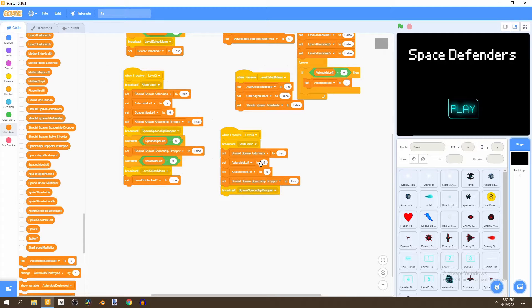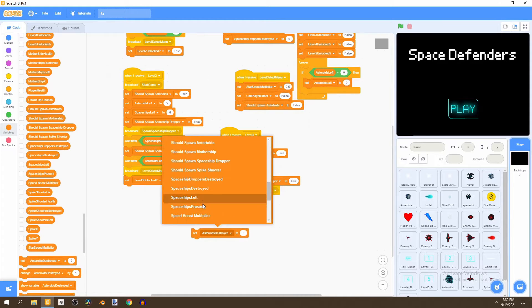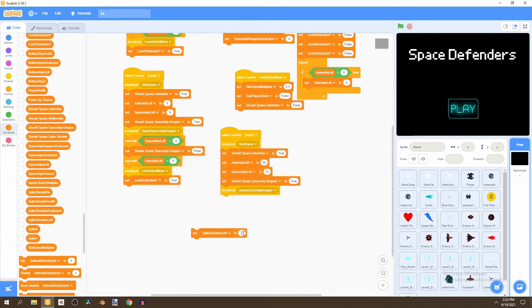We'd want to change asteroids left — set this to 20, set spaceships left to 12. And we can go to set and add spike shooters left, set this to three, and put this under the spaceships left.